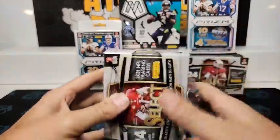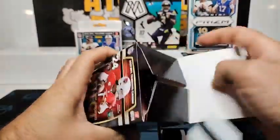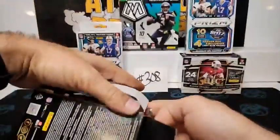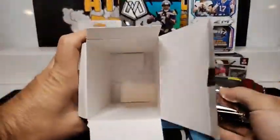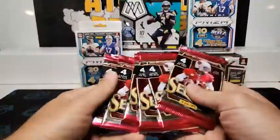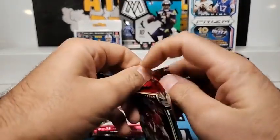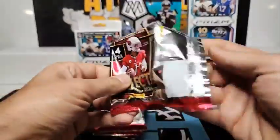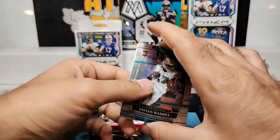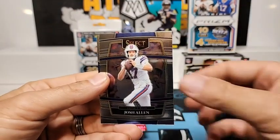All right, guys, wish everybody luck. Here's our first empty — one, two, three, four, five, six packs. And we have a lime green numbered to 349 in here, guys. Jalen Waddell concourse, Josh Allen.